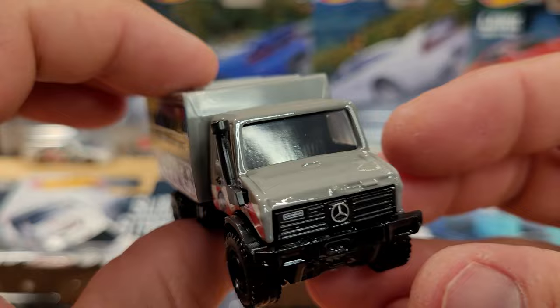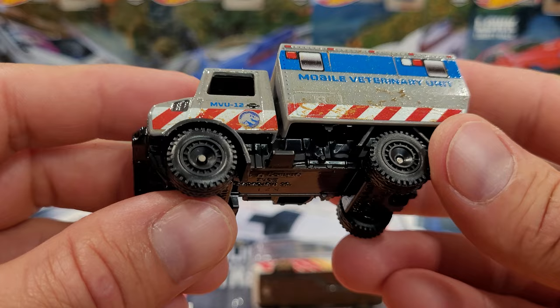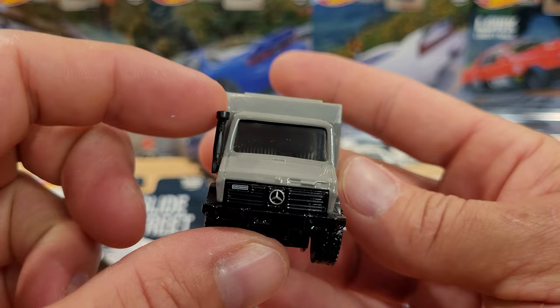Jurassic Park is an awesome movie I just finished watching not too long ago - big fan of the series. The Unimog 1300 has a plastic back with simulated windows and doors, a good metal base with rubber tires - big meaty tires that look like beadlock rims. It's also got a snorkel on it made of rubber. That's a pretty sweet ride.